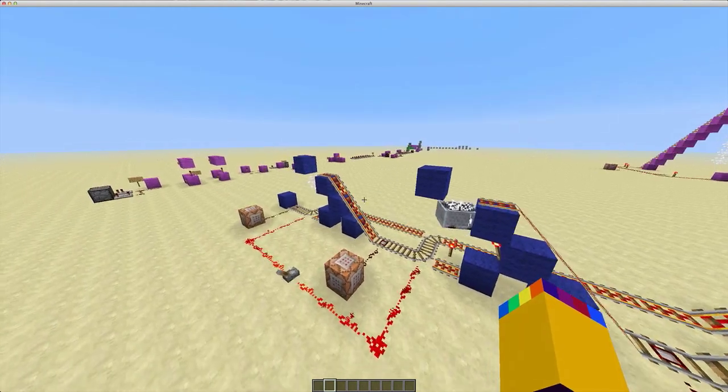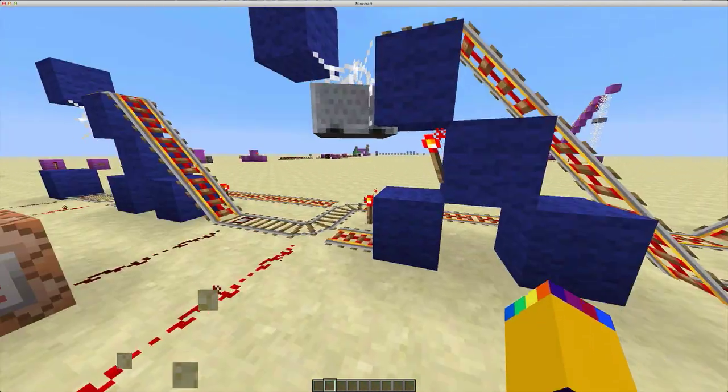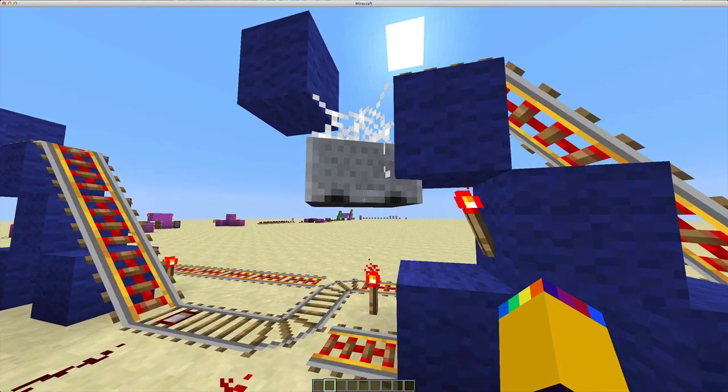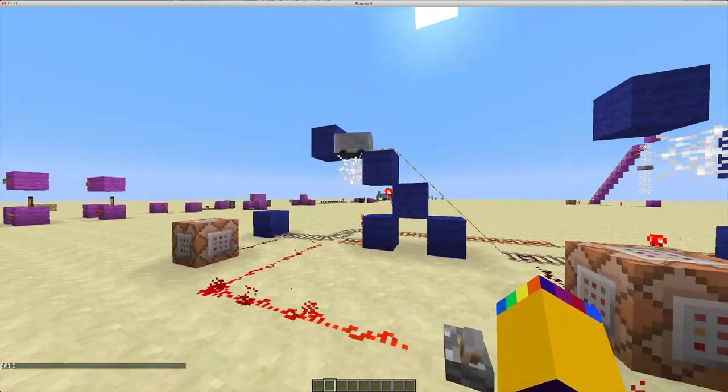Let's say we were using this for something like an objective — like the enemy has to capture the objective. And you don't want this to continue on once they capture the objective. It just dropped, went down, said 2.